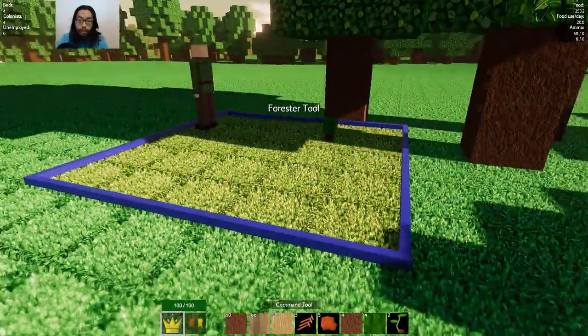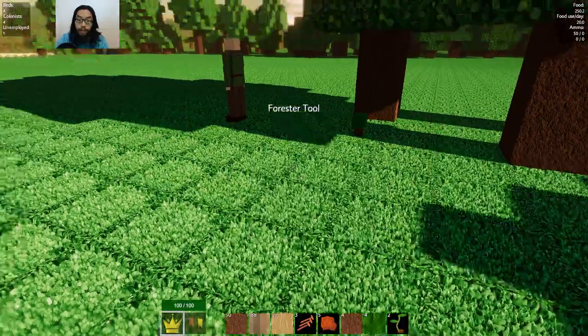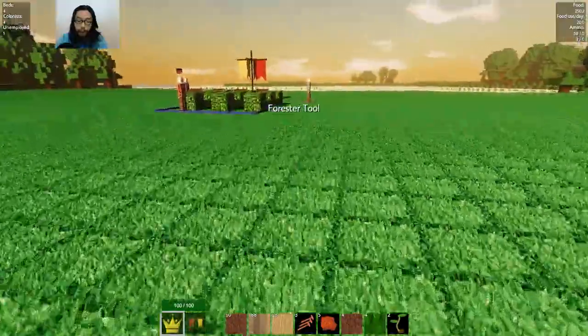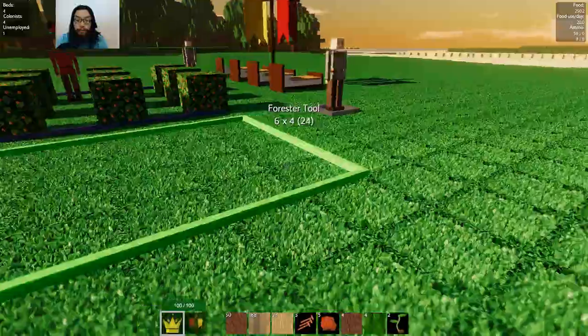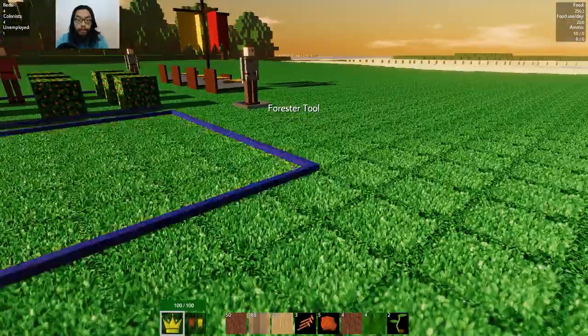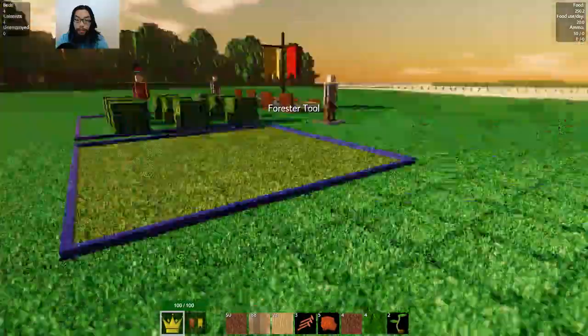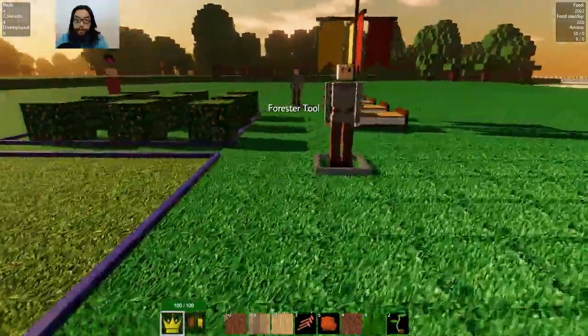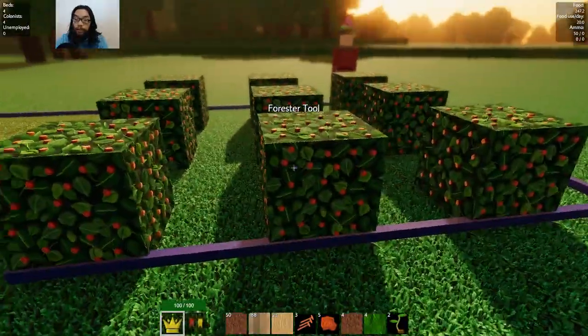Can I cancel this? Remove area. I'd rather have the forester right next to my area. Go over there and plant the trees. But I need way more food — how do I get way more food?